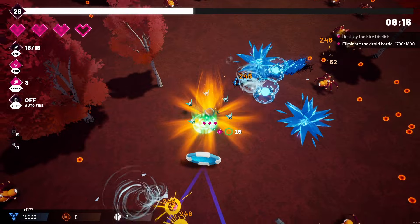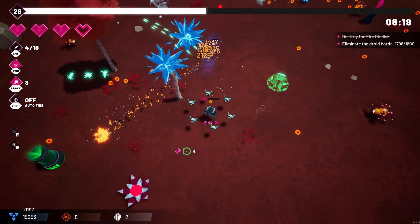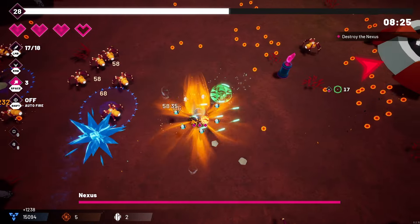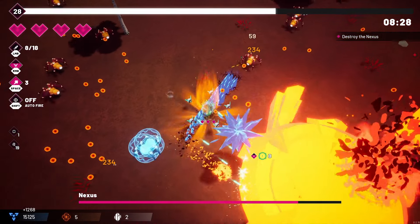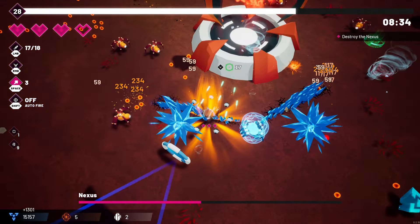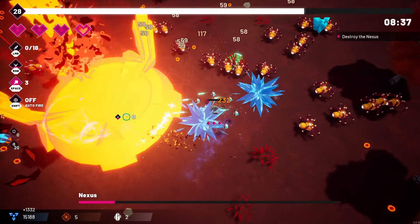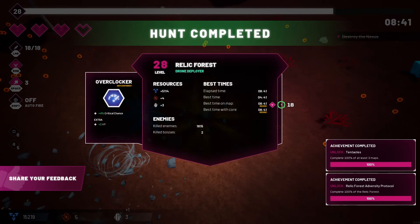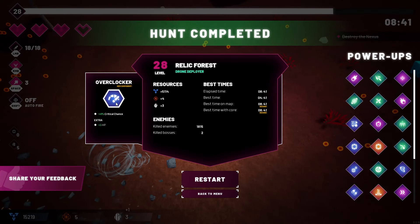We need to finish a match in eight minutes to unlock the Drone Destroyer — or whatever the weapon is called — which is the weapon we're currently using. We'll show you how to do that in another video and just how easy it actually is. Also remember that I have everything unlocked in my skill tree. We've unlocked the Overclocker with crit chance plus HP, and you can check your best time on map and best time with each core.